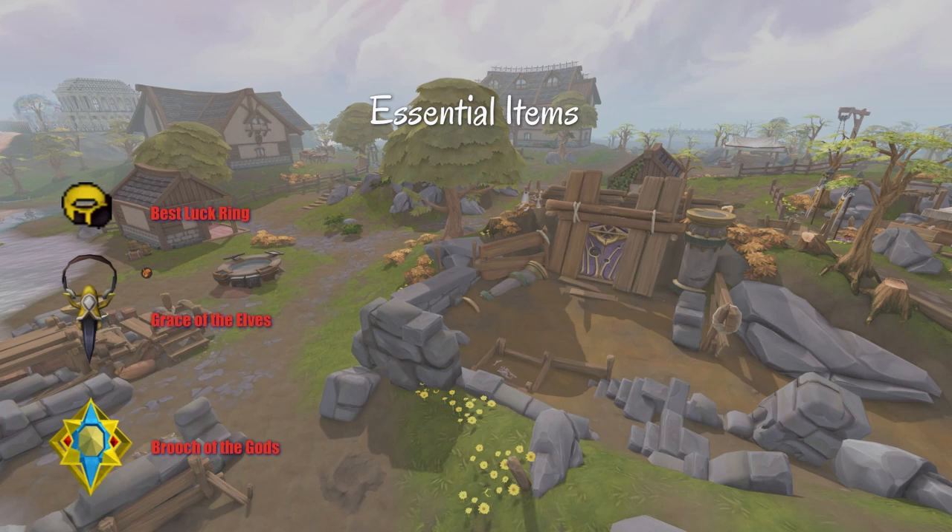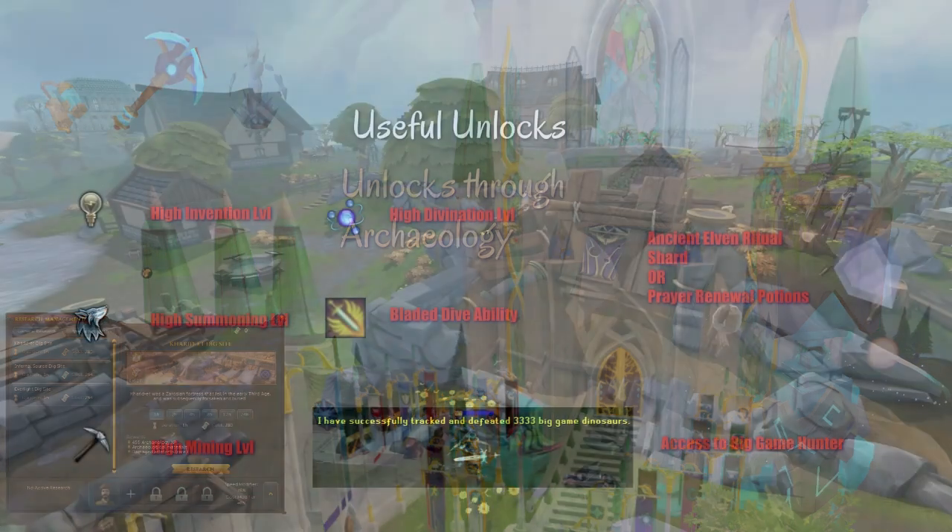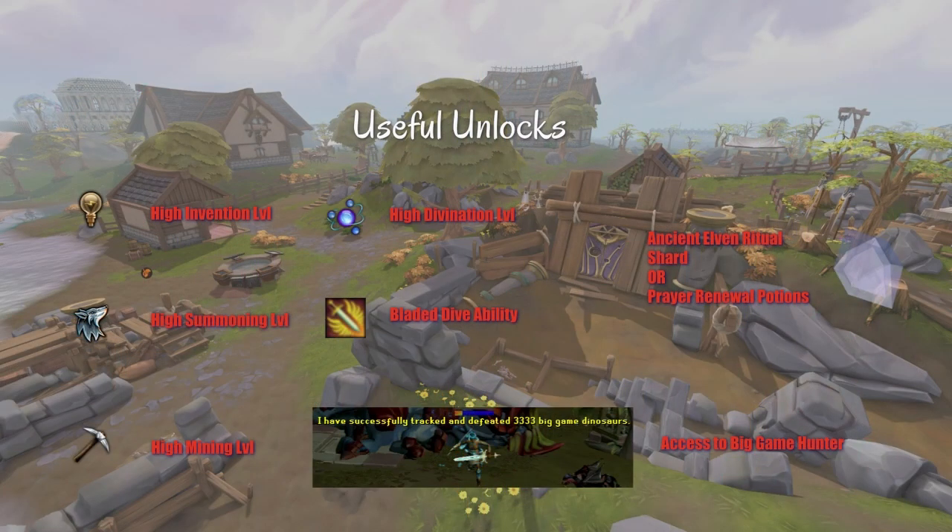Having a luck ring actually does help while training this skill because it rolls more Tetracompasses and complete tomes, which gives you more XP. Archaeology is a gathering skill, so bring your Grace of the Elves. Fruits of the Gods gives you free components when you have it in your pocket slot, and if you're following the Time Sprite — which you should be doing — Fruits of the Gods makes that better too. Having a high level in Summoning, Invention, Divination, and Mining is going to help you out. Access to Big Game Hunter is also helpful, and if you're not planning on augmenting any Mattock, make sure you have a high Smithing level also.